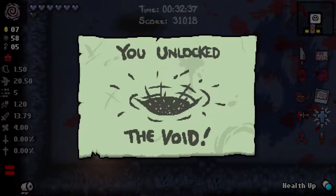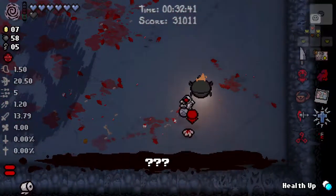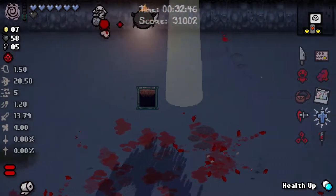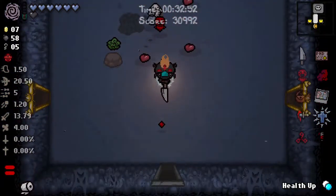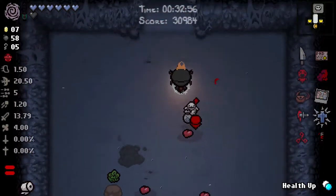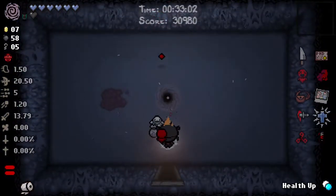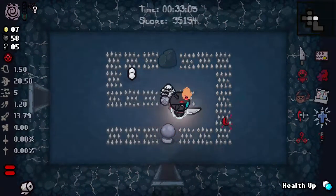Hush has appeared in the basement and we unlocked the Void, which is the level we're probably going to go to now. Apparently we have to come back and do it — so we have to beat Hush once. Normally there is hidden content. At least there was in Afterbirth, there was in Rebirth.